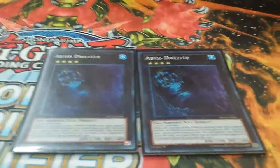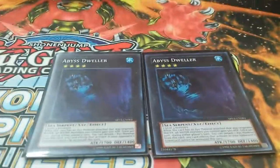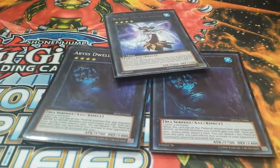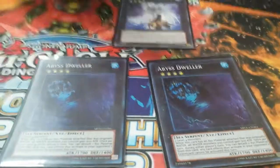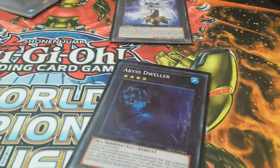The two Dwellers wrecked the Fire Fist and Hands player so hard. I had nothing — Ragna Zero was all I had to make — and this wrecked him. He didn't even know what to do. He didn't know how to respond to the first Dweller, let them both go through because he had no answer. He got rid of one and I summoned another.